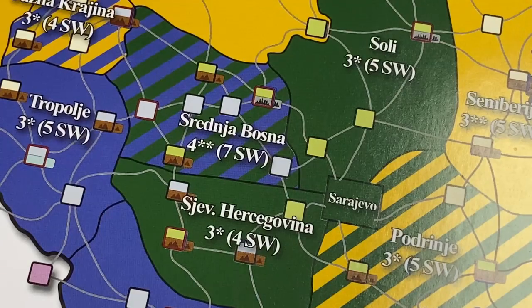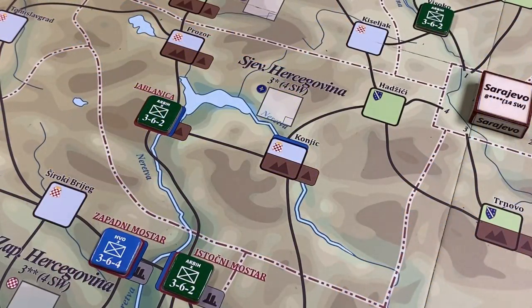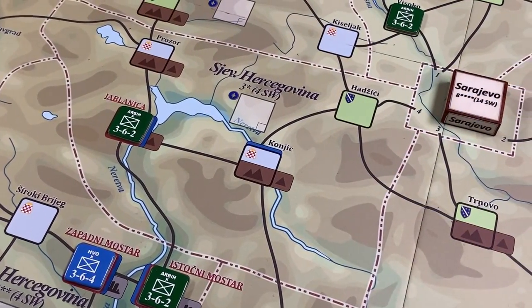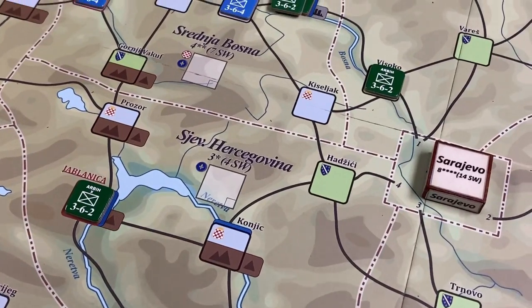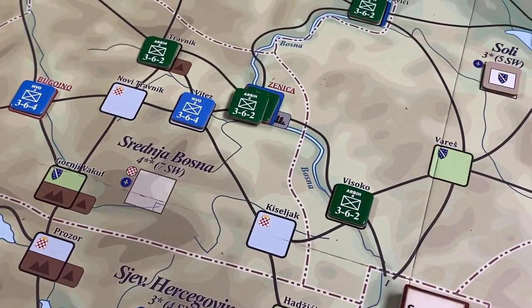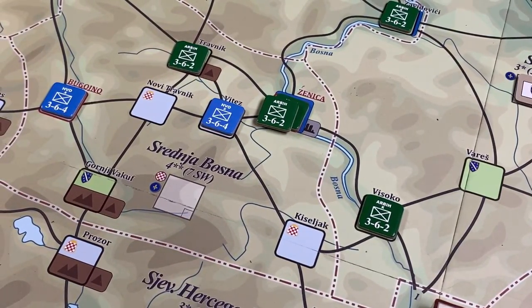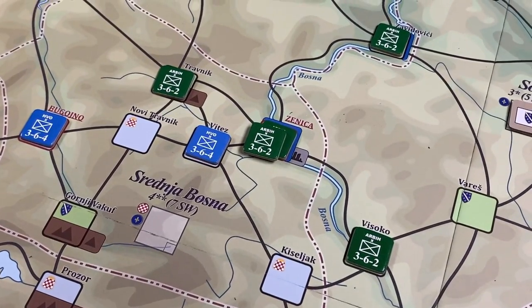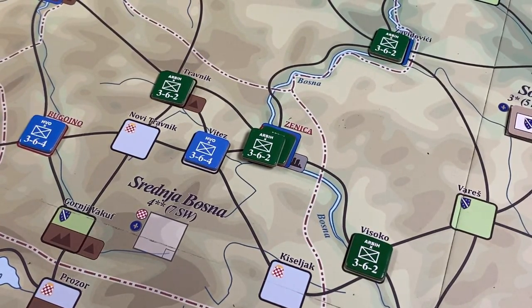Sjev Herzegovina starts uncontrolled and is a key region for the Bosniaks; it is also adjacent to Sarajevo. Srednja Bosna is a key region for both Bosniaks and Croats, and there is a significant military presence by both sides at the start. The Bosniaks control the key space of Ceniza, while the Croats control the other key space, Bugoyno.